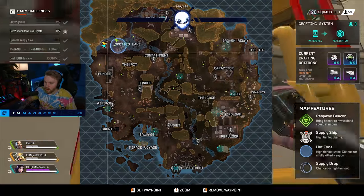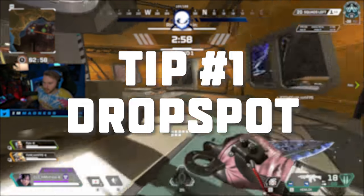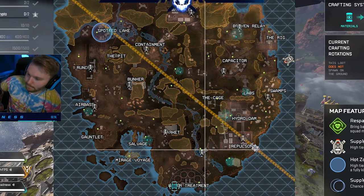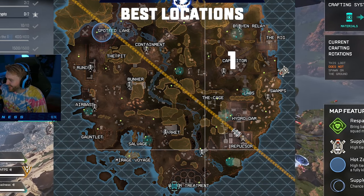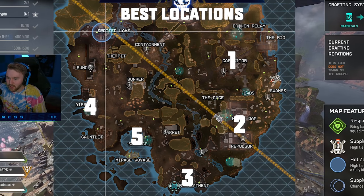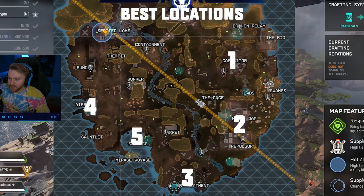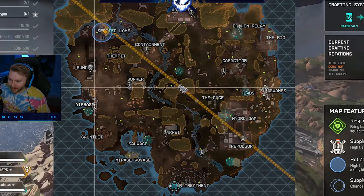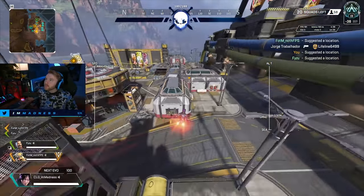The very first tip for Season 8 is to identify your drop spot. What I mean by that is find a location that you're comfortable with and know the main loot locations of it. It's going to be very important to have a place you're comfortable being in and fighting around, as well as knowing the loot, so that if you get contested early off drop, you know the best way to land and fight for that spot.